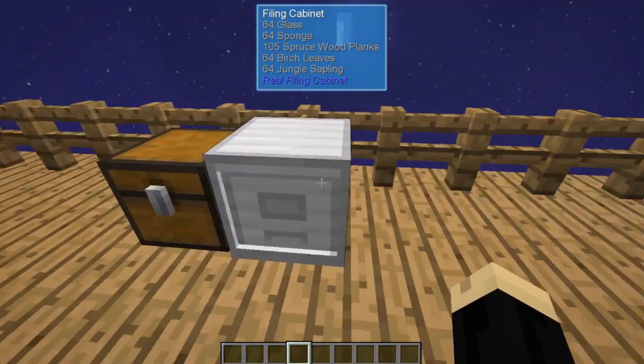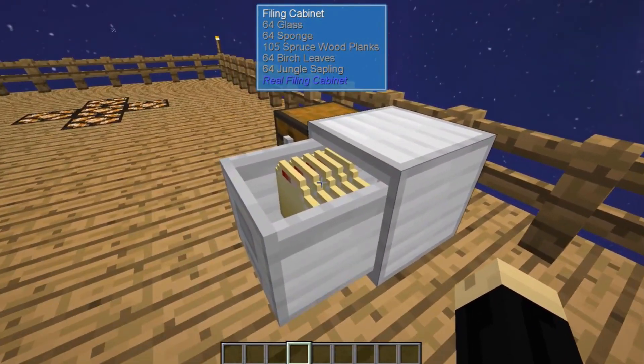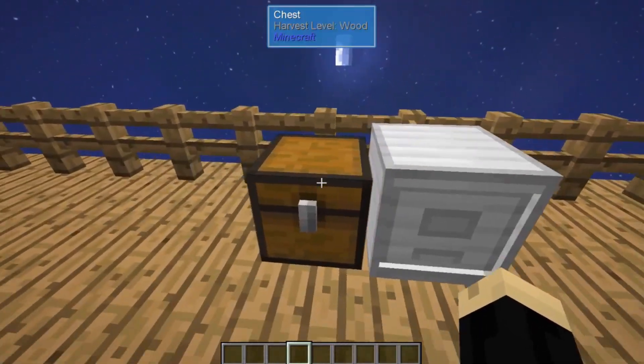Here I already have a filing cabinet made, and I've gone ahead and put several different folders in there. You can see there's some glass, sponge, spruce wood planks, birch leaves, and jungle saplings. That is a normal filing cabinet.